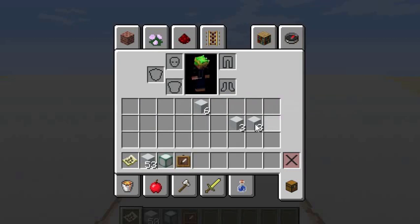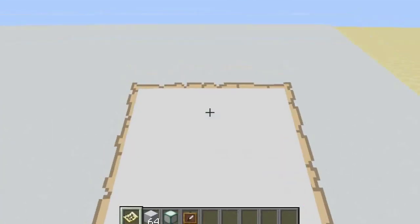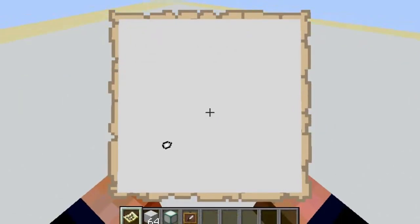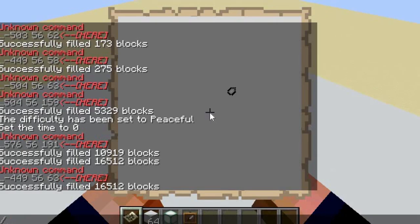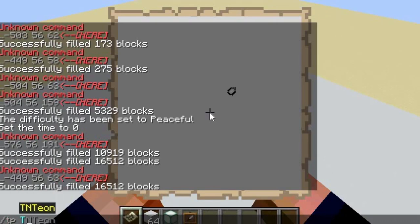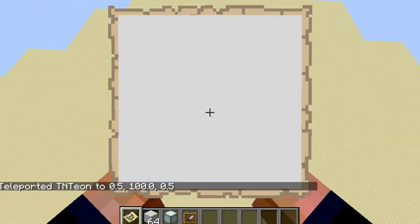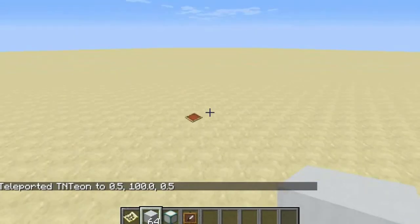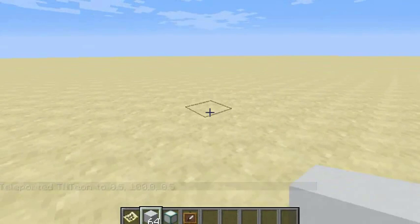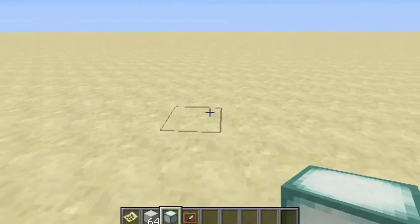I mean, I wouldn't probably make this on a survival world, but it's still really, really cool. So if you guys are up for the challenge, then please go for it. But now we need to get off of this map, so I'm just going to go to TP to 0, 100, and 0 — that will take me right back into the air, but exactly at the center of the world. So now what we're going to do is actually create the room, now that we have everything.